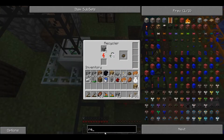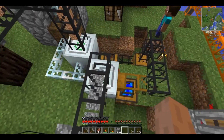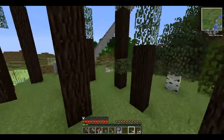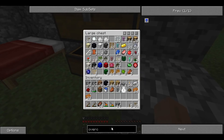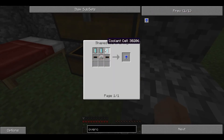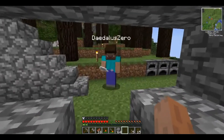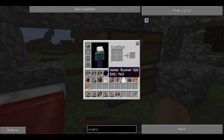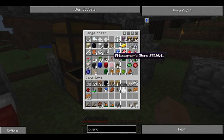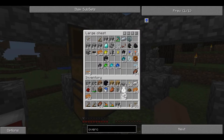We definitely need to overclock these recyclers. Each overclocker speeds up operation by about 70% but increases energy drain by 60% exponentially. At base value the recycler uses 1 EU per tick. A recycler is a low-voltage machine, meaning it can take a maximum of 32 EU per tick before it blows up. So you need to figure out how many overclocker upgrades you can put in before it needs more power.